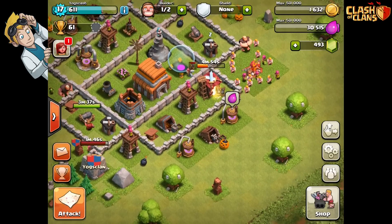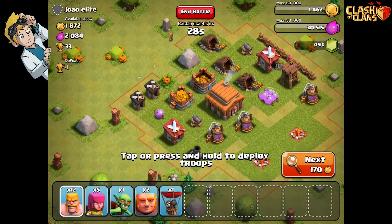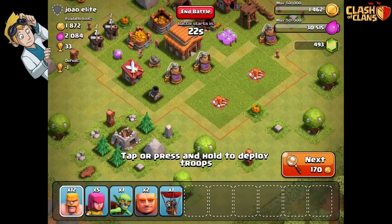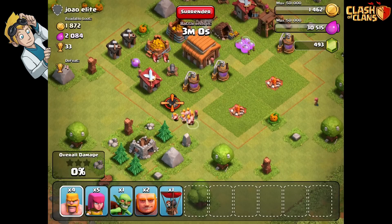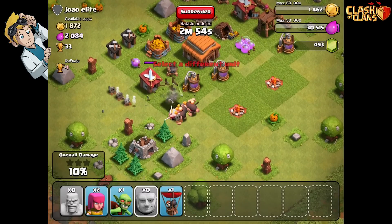Let's attack a player - find a match. Hopefully we'll find someone rich - 2,000 of each. What are the defences like? A mortar and two cannons - that's not too bad, is it? I reckon we can do that. Let's send in the troops! An ogre, two ogres - let's do this. Put a little goblin down.